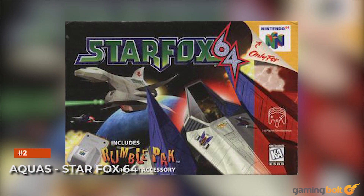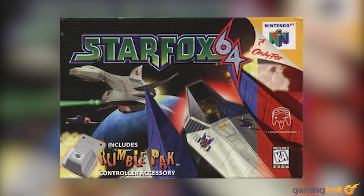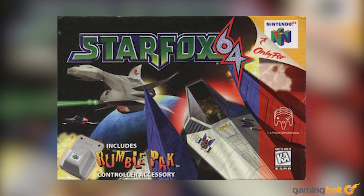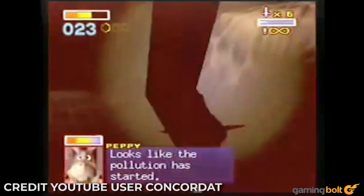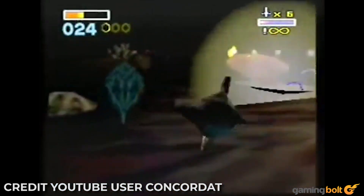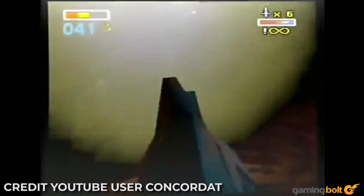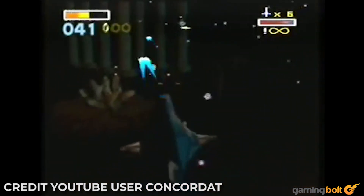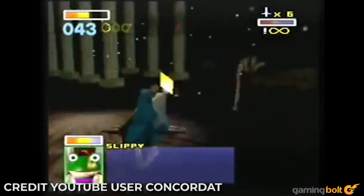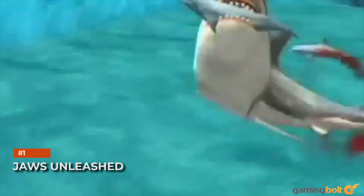Aquas — Star Fox 64. Ah, the days of Star Fox 64 with its varied stages and excellent arcade shooting — well, except for Aquas. This is the level where players control the Blue Marine, which is a submarine. Cool, except the aqua stage is poorly lit and it's way too easy to bump into enemies. Granted, this is a hard route mission, but it somehow manages to be both frustrating and dull throughout.